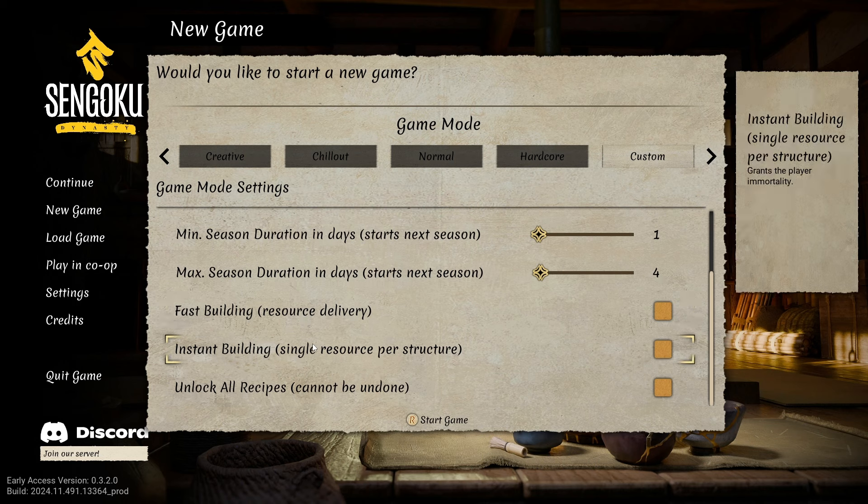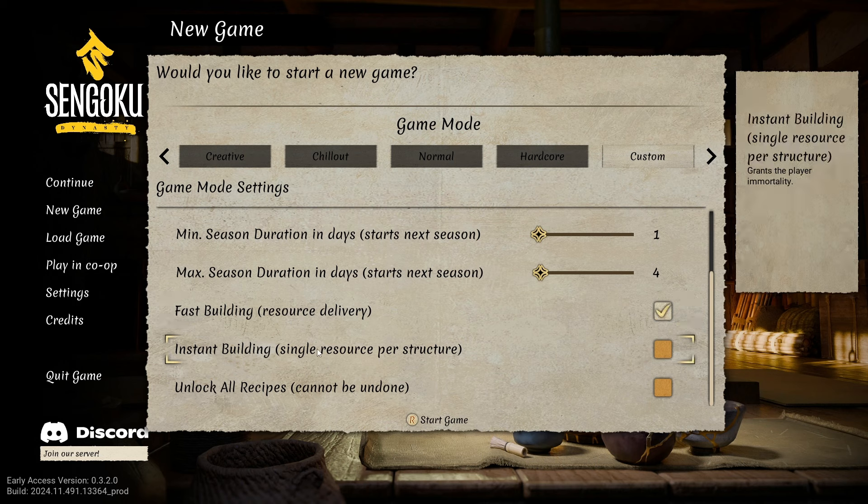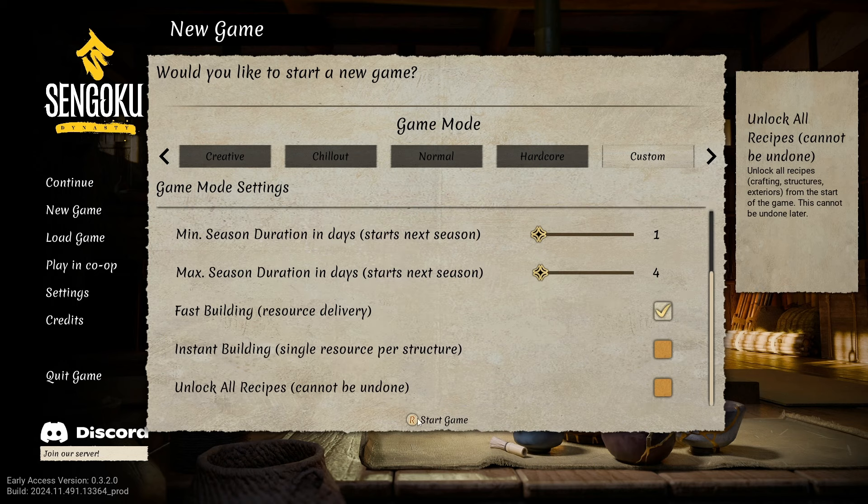There's a player immortality grant option, single resource per construction, unlock all recipes. Resource delivery will not wait for the hammer animation to finish, allowing you to build faster. I might do that one since I don't want to spend a lot of time on it. Instant building though — that sounds like things just boom, instantly done — so let's not do that one, it doesn't seem in line with what we want.